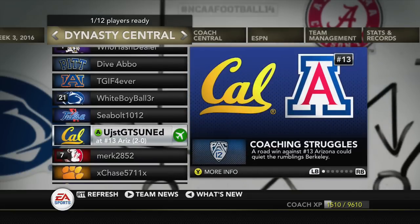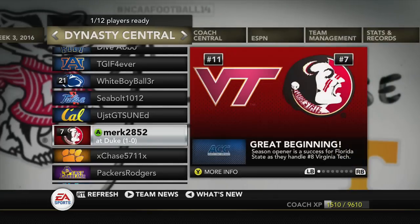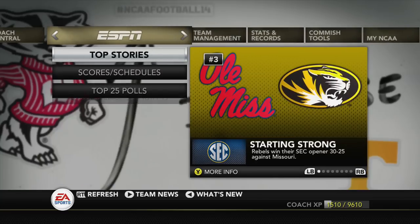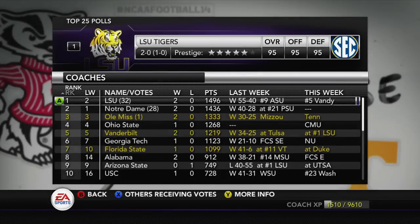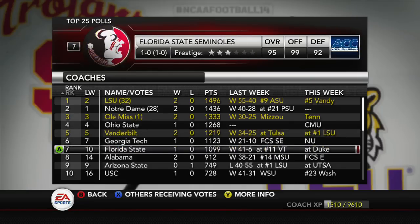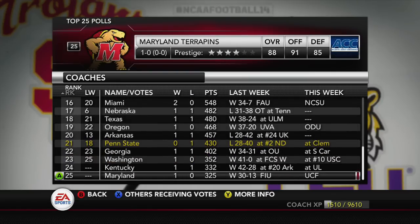Tulsa ends up playing UCLA. Cal plays Arizona — I'm going to set him to active for now just in case he gets back in time, if not it'll simulate through. Florida State plays Duke, Clemson plays Penn State, ECU plays Pitt, UCLA plays Tulsa, and Ole Miss plays Tennessee. A lot of user games going on again this week. Checking the top 25: LSU jumps back on top over Notre Dame, Ole Miss still three, Bama still five, Florida State moves up to number seven, UCLA goes from 19 to 12.